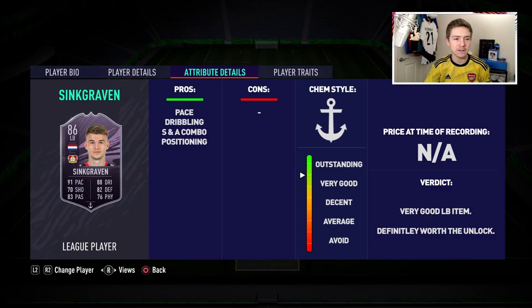Passing-wise, very good — not an elite-level distributor, but his passing is quite nice especially off that left foot. He only has freestyle weak foot and is left-footed, so keep it on his left foot where possible. Short passing and long passing were very solid, and crossing was also up to a good standard. Dribbling for a defender is absolutely brilliant — I really liked him on the ball. He's a full back you can go on runs with, and is comfortable in possession, able to dribble out of tight situations.